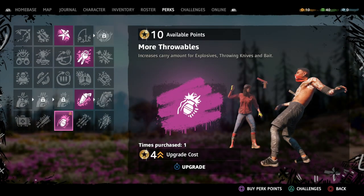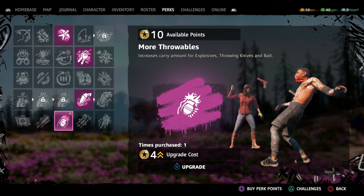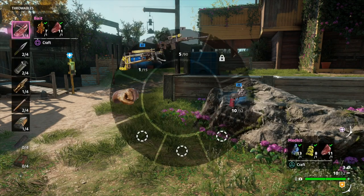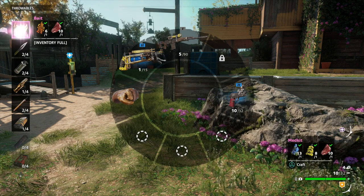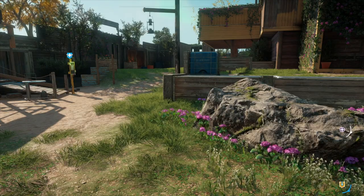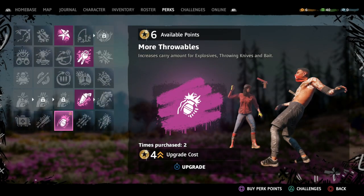You can keep going back to that perk menu and selecting More Throwables to upgrade. In this case it costs another four perk points and then you should be able to carry four pieces of bait. You can keep doing that until you've got enough to head out and grab what you need. If you're not sure how to get perk points, you can check out our link above.